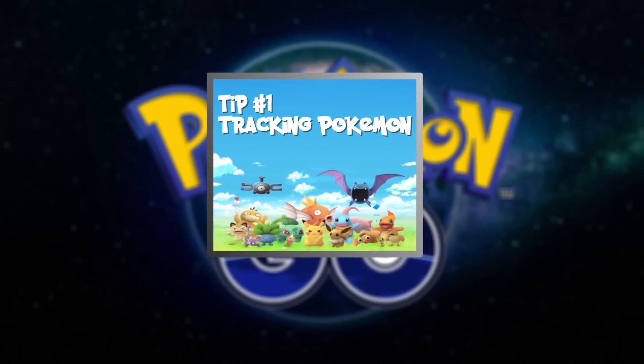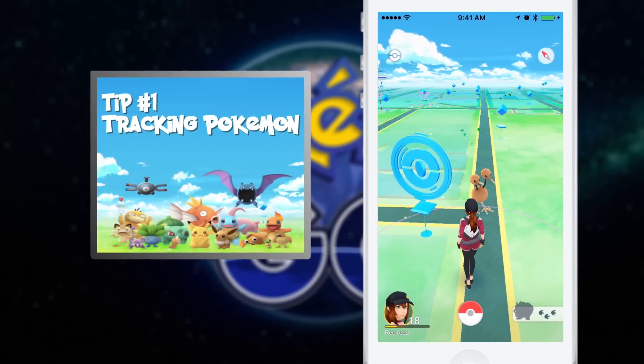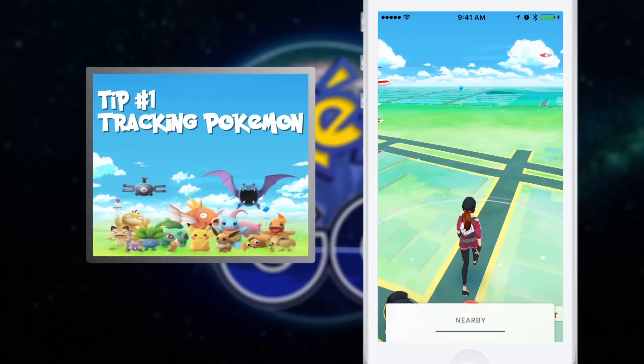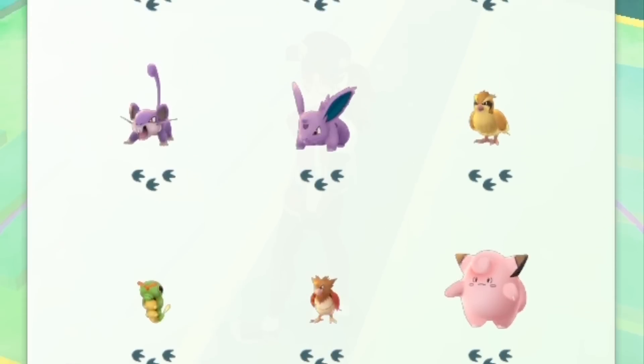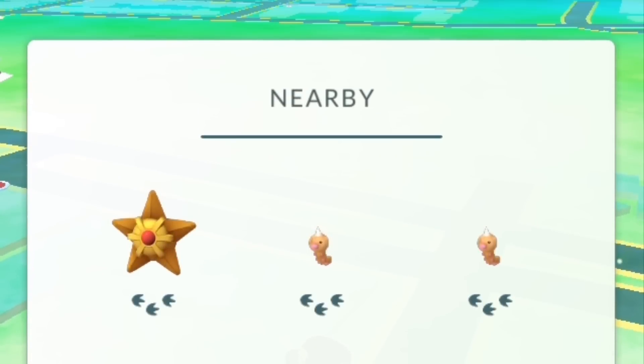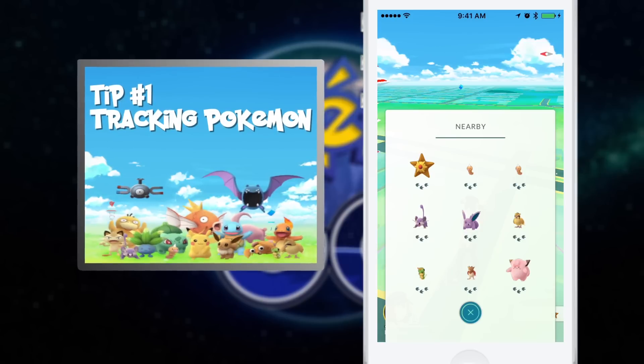Tip number one: tracking. Let's start with hunting stuff down and catching it. Don't just walk aimlessly. When you tap on the bottom right, you're going to pull up a nearby drawer. The footprints beneath each Pokemon are a rough indication of how far away they are. This drawer is sorted by distance, and it's going to update as you walk around.